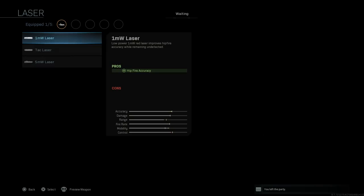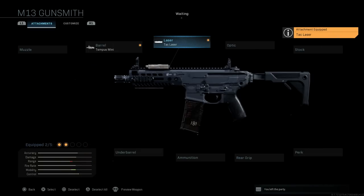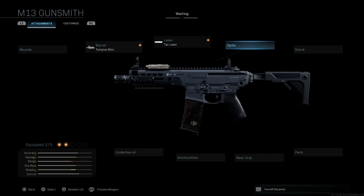Next we're going to go with a laser — for this we're going with a tack laser. This is a high powered 5 milliwatt tactical green laser that will improve our accuracy, helping with ADS speed, aiming stability, and aim walking steadiness. The con is the laser will be visible to enemies, but you can pick this at your discretion. For the way we're using this, I think it's optimal for this build.